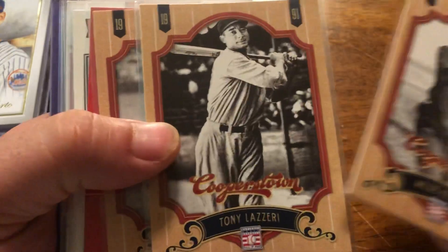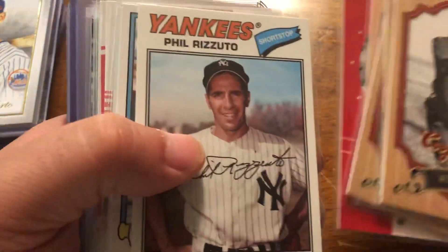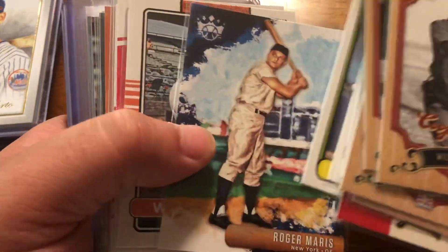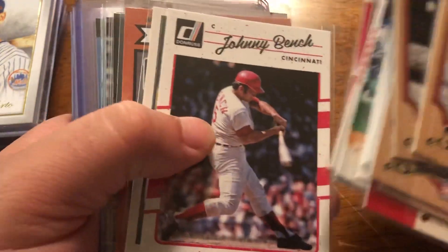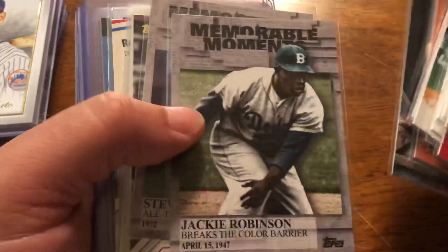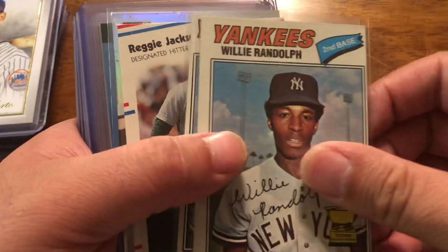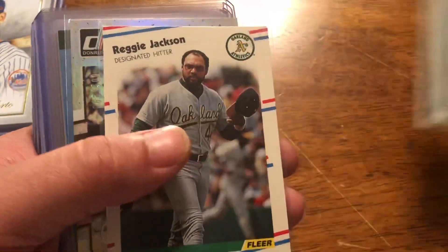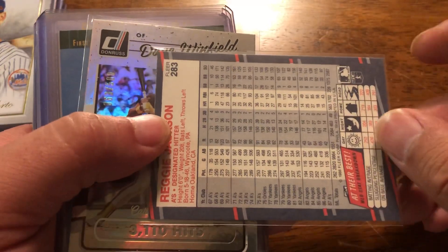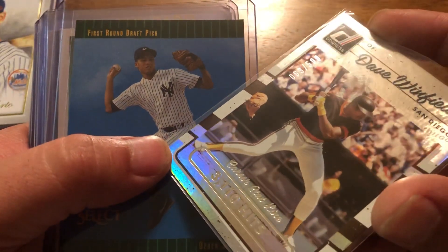Starting off, we just have some commons from Cooperstown — some of the throwback players from the modern products. Bench I've got to send out to someone. Got some inserts of some of the legendary players, and a couple originals: a couple '77 Willie Randolph, an '88 Reggie Jackson which I believe was his last card, and a Winfield numbered to 500.